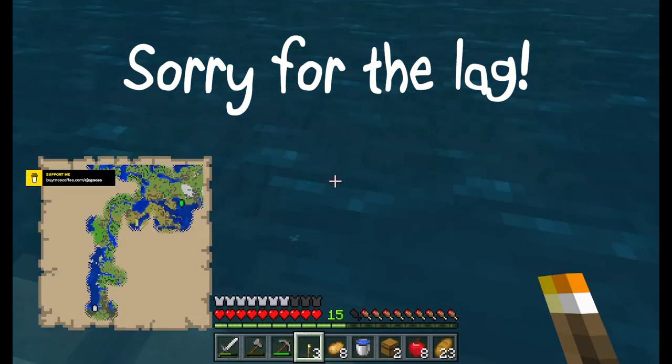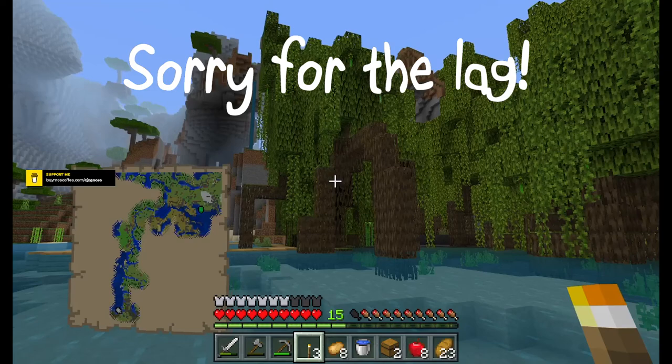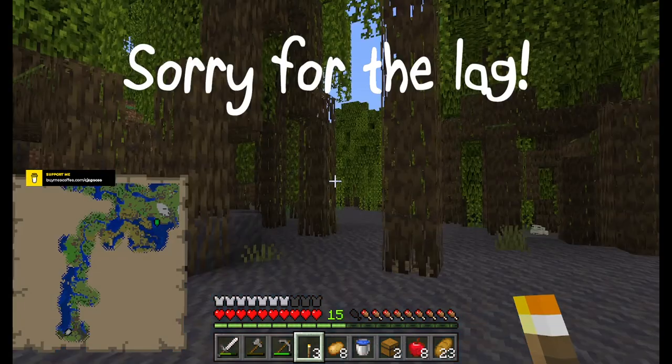There's a drowned — run away! Let's get out of here. As you can see, we've got a really good mangrove swamp here — it's quite large. I think it might go all the way over there into the distance. I thought there would have been a few more.